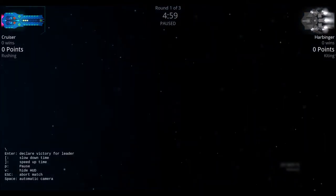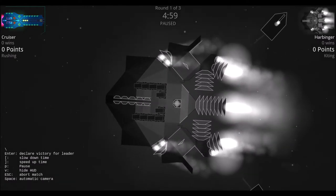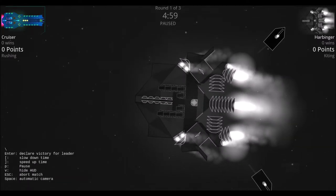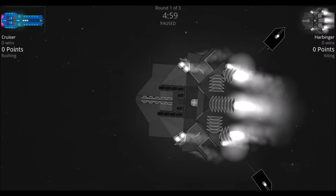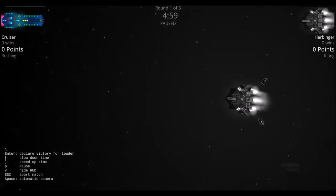Moving over to the Harbinger, it looks like we have two nukes, a few little guns in the front, no shields whatsoever — just like the Cruiser — and also not very many thrusters with a lot of armor relative to it. This should be interesting and slow — let's get right into it.